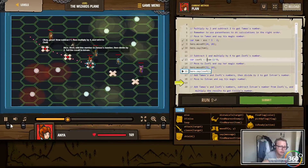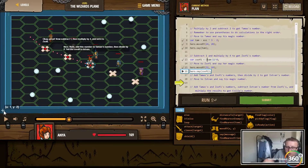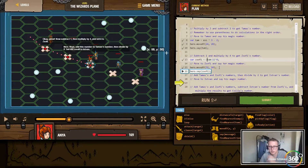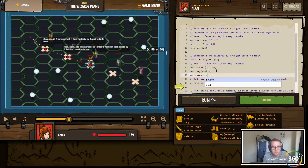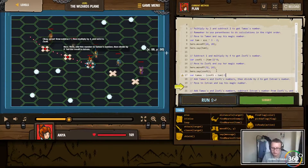Alright, there we go. They want us to minus one, then multiply by four in that order. Next, add this number to Thomas's number and then divide the result by two. So let's create a new variable called var Thomas and set it equal to Sophie plus Tam divided by two.